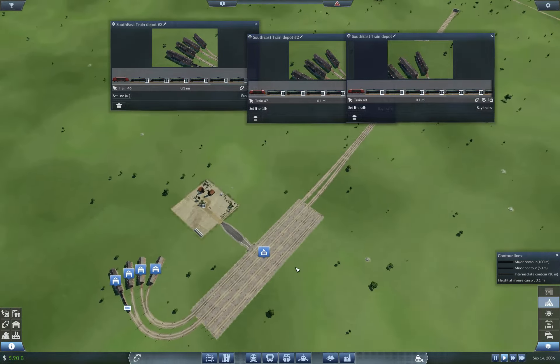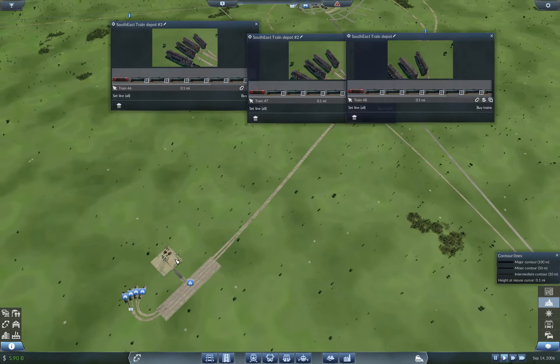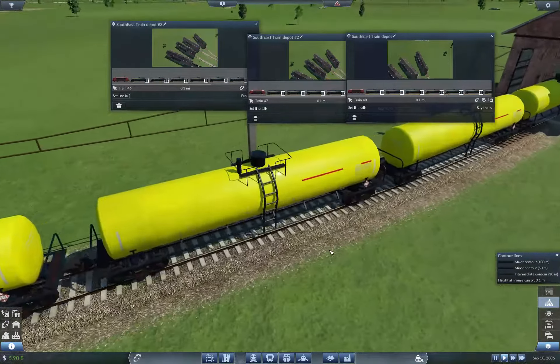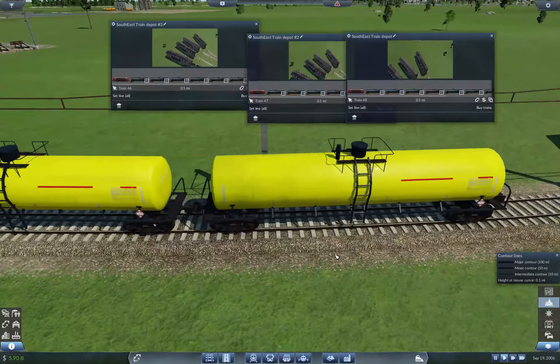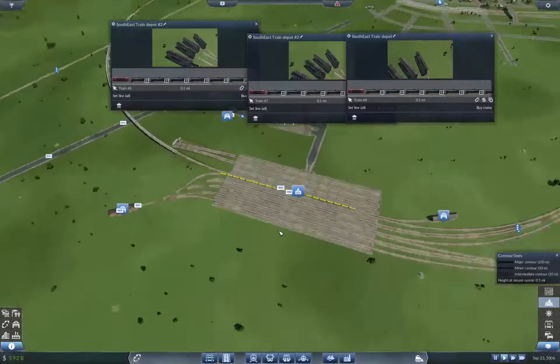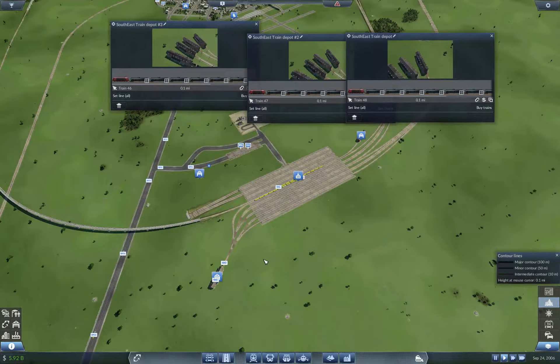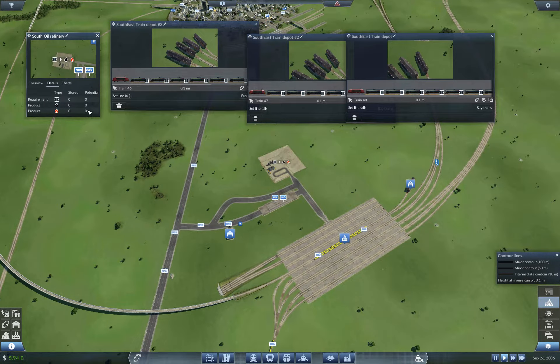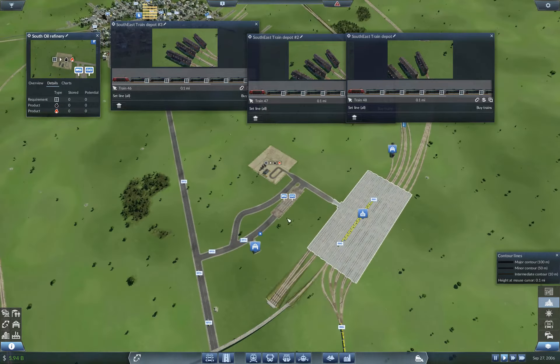These other ones I want to stagger coming out so we can stagger the income coming in. Well, if that yellow doesn't mean 'stay away,' I don't know what does. These trains are flammable. So we're going to keep an eye on the potential here, because that potential in fuel should radically increase.